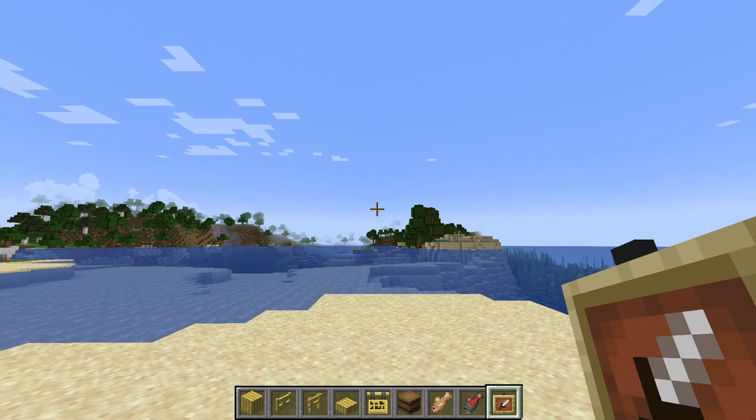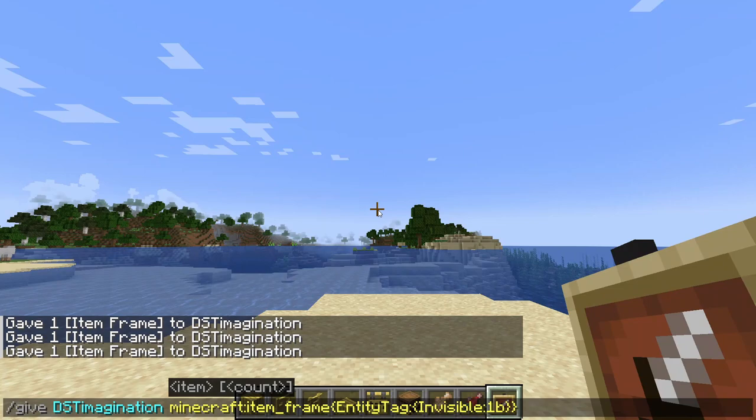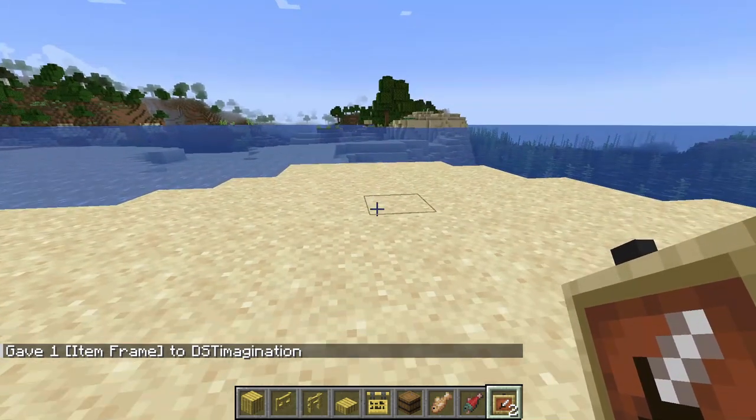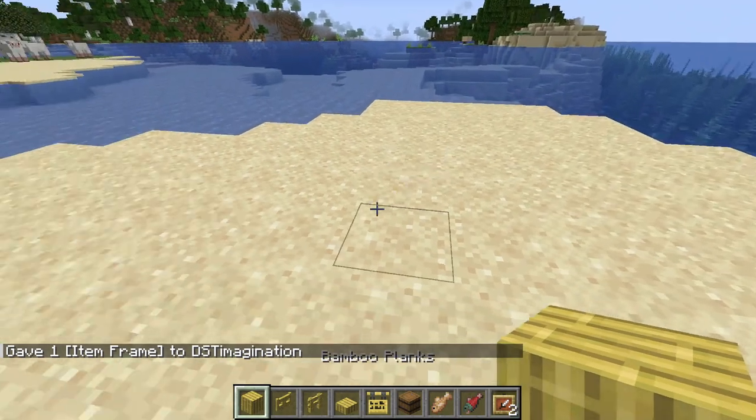The first build is going to be a sushi bar. If you want to use invisible item frames for this build you can use this command right here — I'll have it down in the description as well. You just use this command and you'll get an invisible item frame. If you're in survival mode you can just use normal item frames, it's fine.